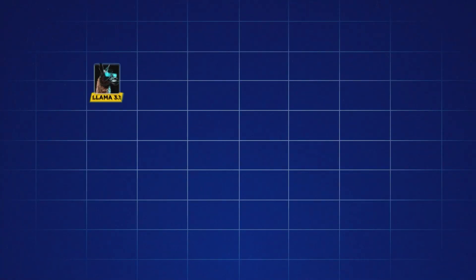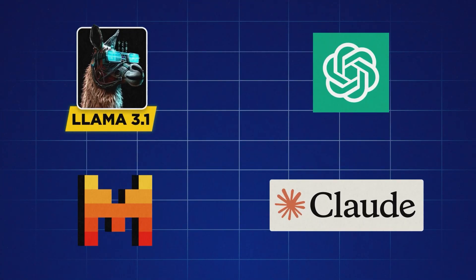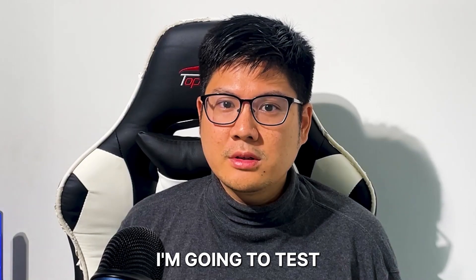There's always a debate about which LLM is the best to use, so I want to put it to the test. I'm going to test Mistral Large, Llama 3.1, GPT-4o, and Claude Sonnet 3.5, and see which one performs the best given the metrics that I usually test with.